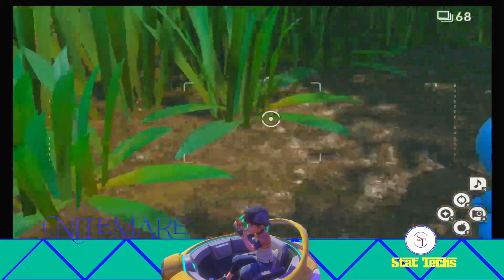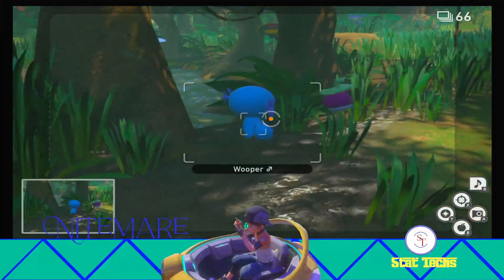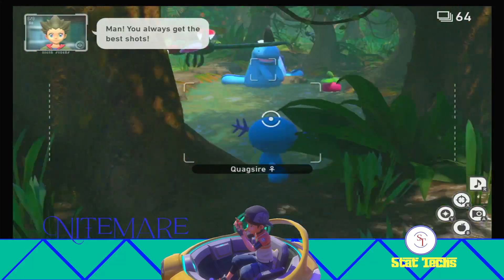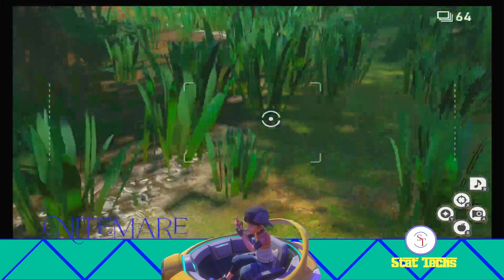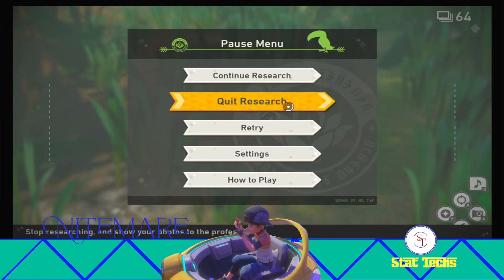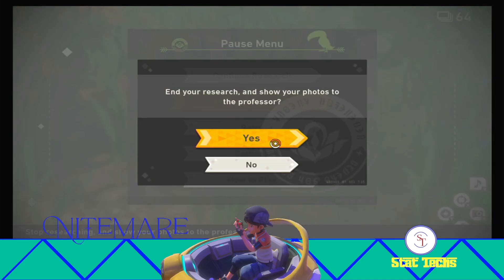Basically what you want to do is just take a picture of Wooper, but get Bounsweet in the photo as well. That's the little mud pond I was talking about. As long as you get a picture of Wooper — Wooper needs to be the focus of the photo — but make sure Bounsweet is also in the photo, just in the background somewhere. And that should knock the achievement out for us.